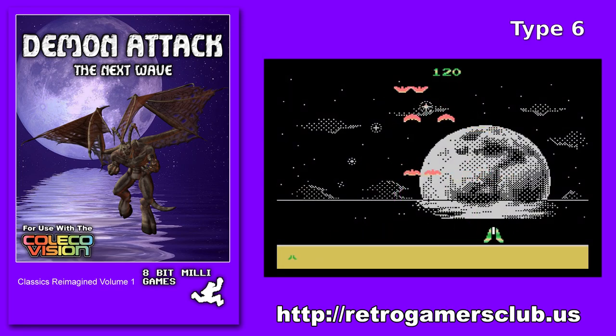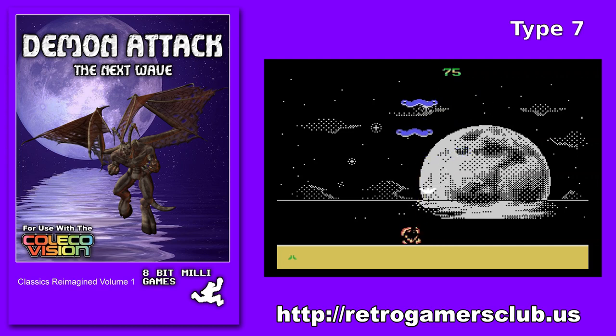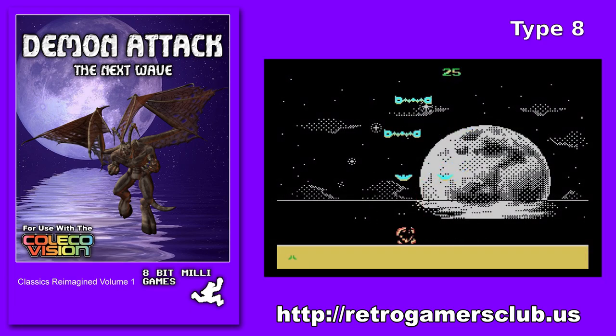So you can see there's a pattern. The first four waves, they're just big demons dropping bombs on you. The next four waves, they're big demons dropping lasers on you, but when you shoot them, they break up into two — one of them keeps dropping lasers on you, and if you shoot one of them, the other one comes and dive bombs on you.